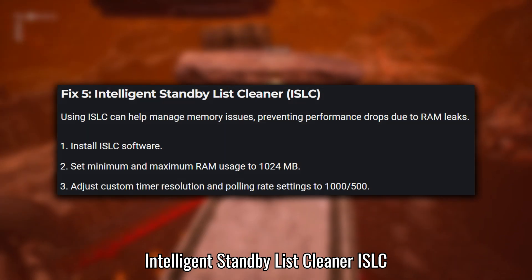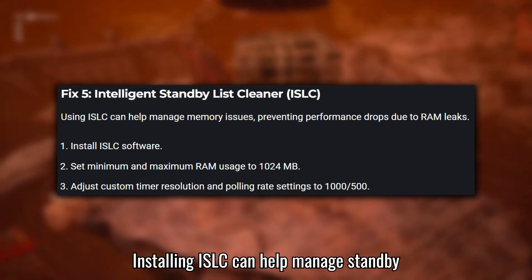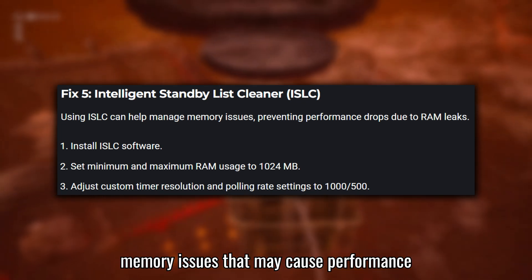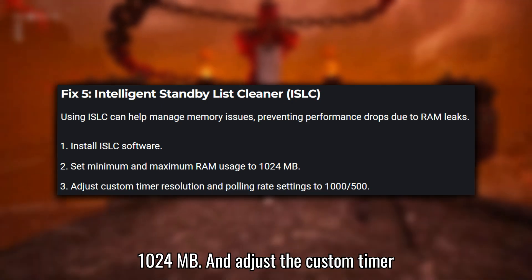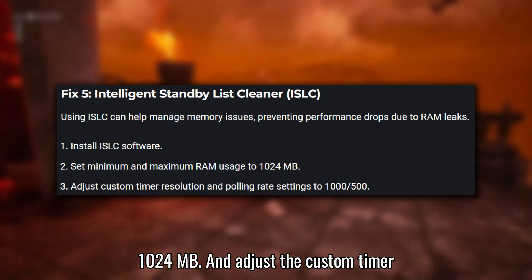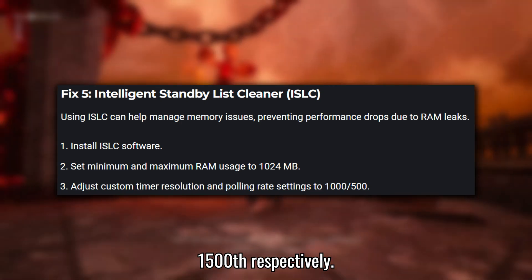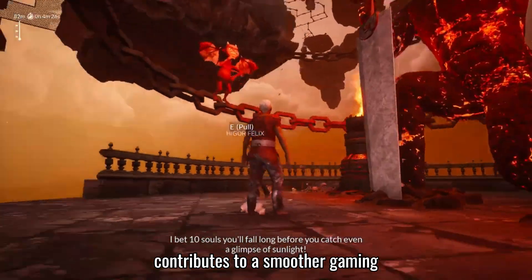Fix 5: Intelligent Standby List Cleaner. Installing ISLC can help manage standby memory issues that may cause performance degradation during gameplay. Set the minimum and maximum RAM usage to 1024 MB and adjust the custom timer resolution and polling rate settings to 1,500 respectively. This helps prevent RAM leaks and contributes to a smoother gaming experience.